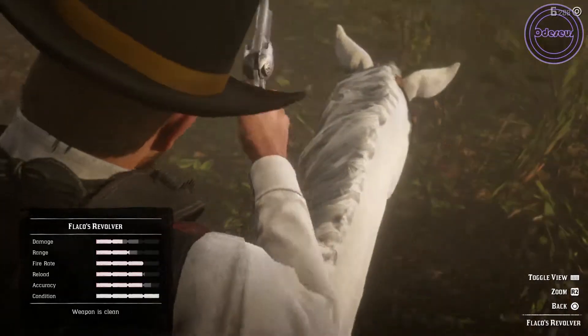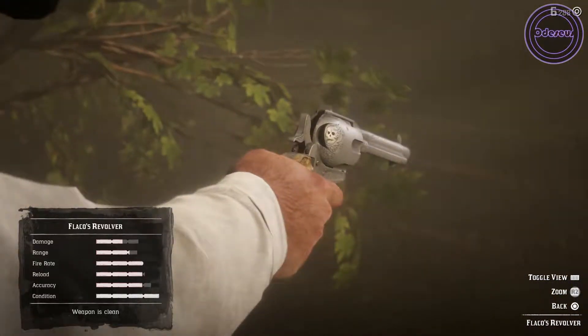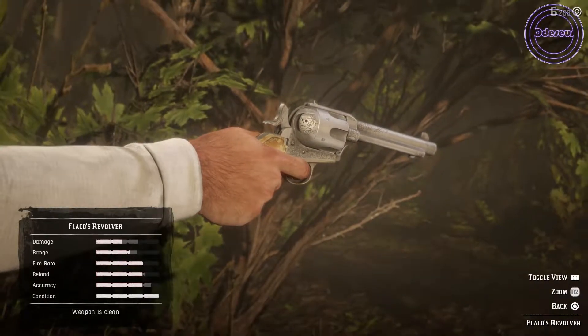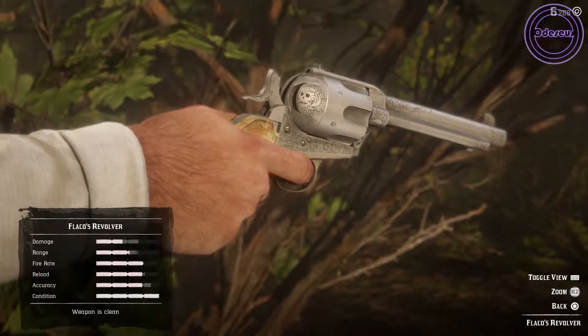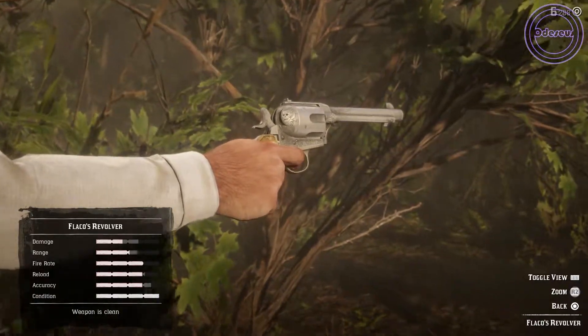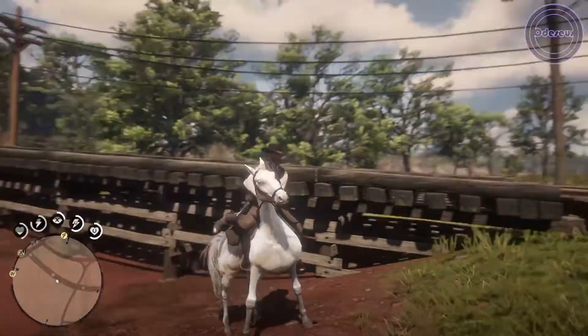Hey guys, it's the Deces here and we are back with another Red Dead Redemption 2 video. Today we're looking at how to get one of the legendary guns in the game, and that is Flacco's Revolver. As you can see, it's a lovely looking revolver with decent statistics — it's a great revolver to have, particularly because of the high rate of fire, accuracy, and reload speed.